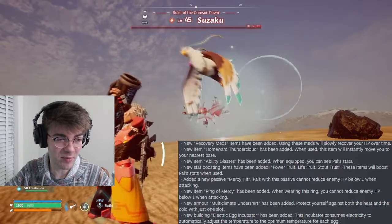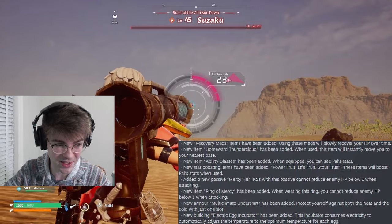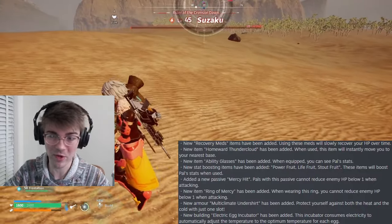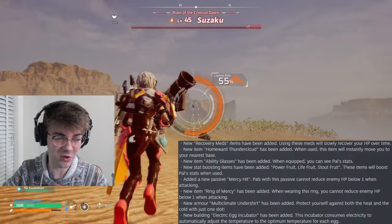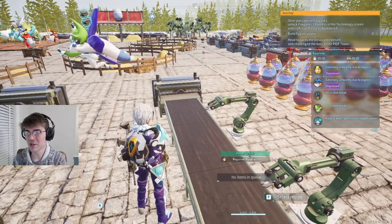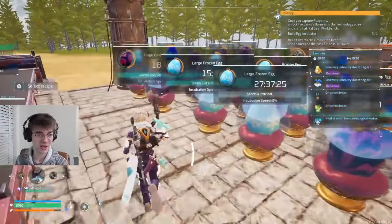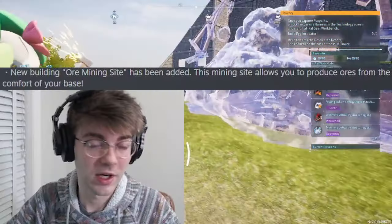Coming in next, we got that multi-climate undershirt - that's beautiful because I don't have to constantly switch my shirts as it gets hot and cold. I'm assuming you get it from level three dungeons. The electric egg incubator is absolutely ridiculous. I've based my whole game around what it was and they're just going to change all this stuff up. I've got fires next to huge dragon eggs and giant AC next to my frost eggs.